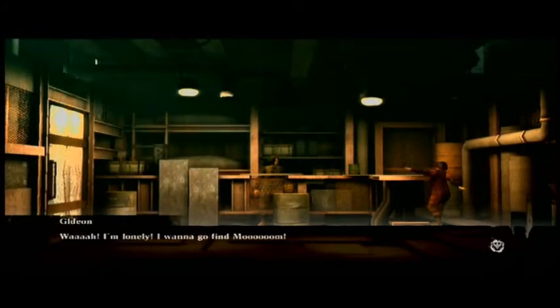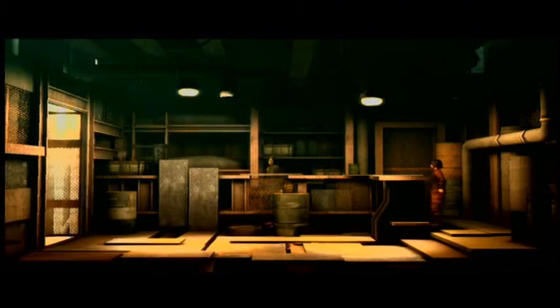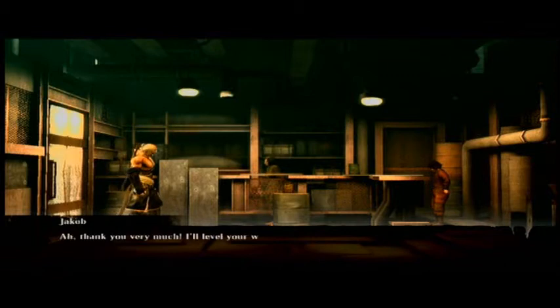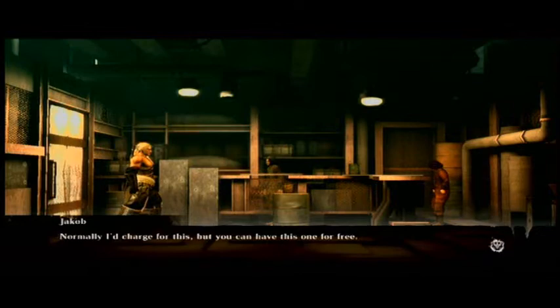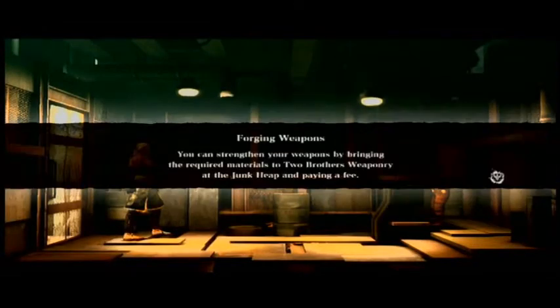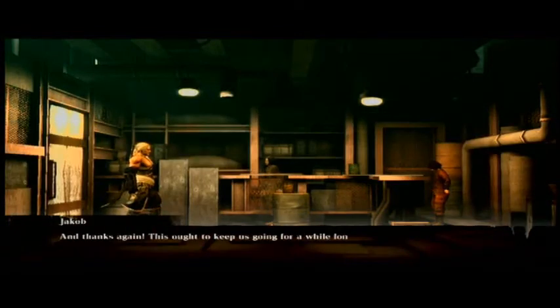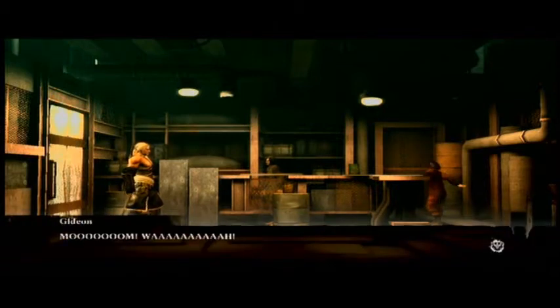I'm lonely, I want to go find mom. Hello again! We got your materials. Thank you very much — I'll level your weapon up right now. Normally I charge for this, but you can have this one for free. Oh cool! Weapon upgraded. You can strengthen your weapon by bringing the required materials to Two Brothers Weaponry at the Junk Heap and paying a fee. Alright, I didn't ever have to upgrade a weapon after this part — I've been fine throughout the entire game.